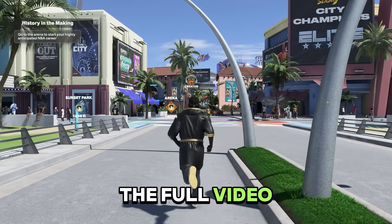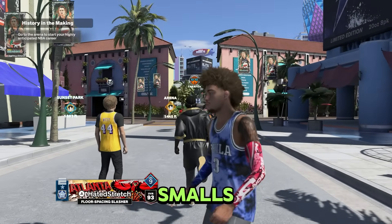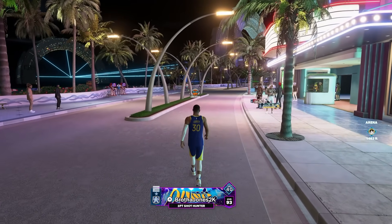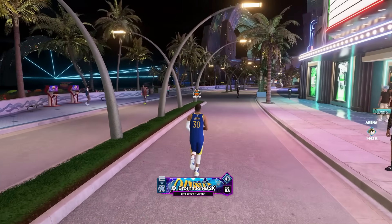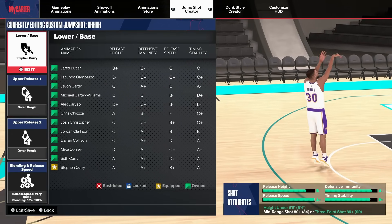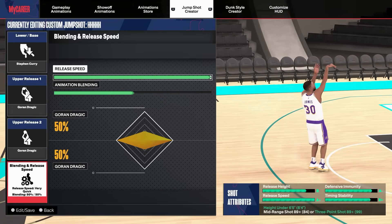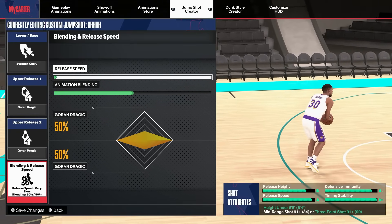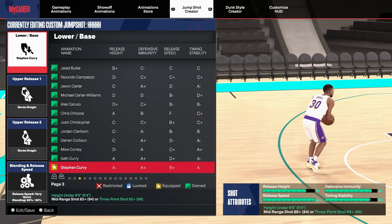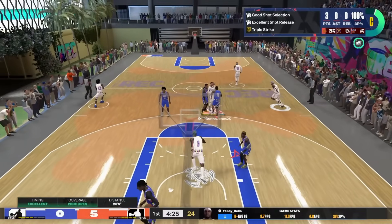Now I'm gonna show you the best small, medium, and big jumpers in that order — watch the full video so you catch all of them. For small guards under 6'5" with a high three-ball, you need at least an 89 three rating. The jumper is Steph Curry base with Dragic. It's very fast — you can't make this shot slow, it's always gonna be fast. To unlock Steph Curry base you need a 92 three-ball. As long as you're under 6'5" with a 92, that's all you need — it's fire, you can see the greens in the highlights.